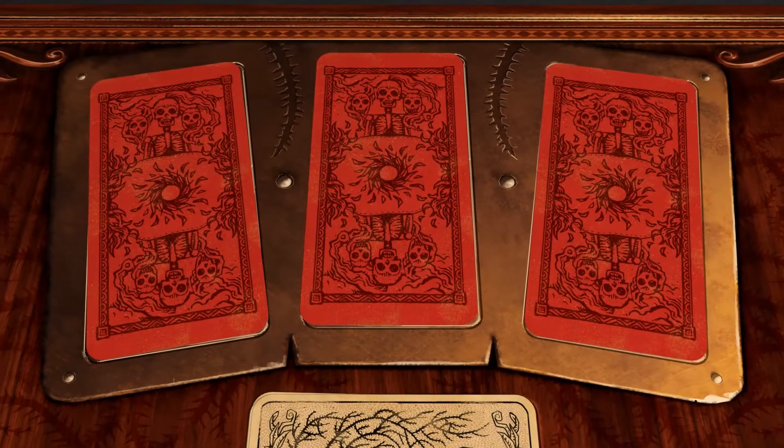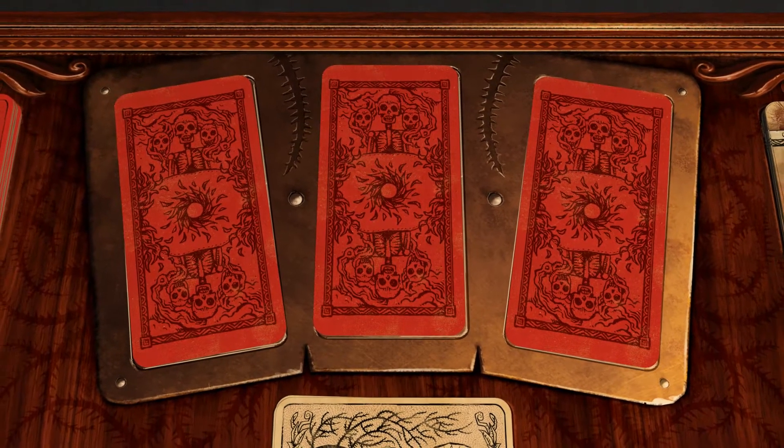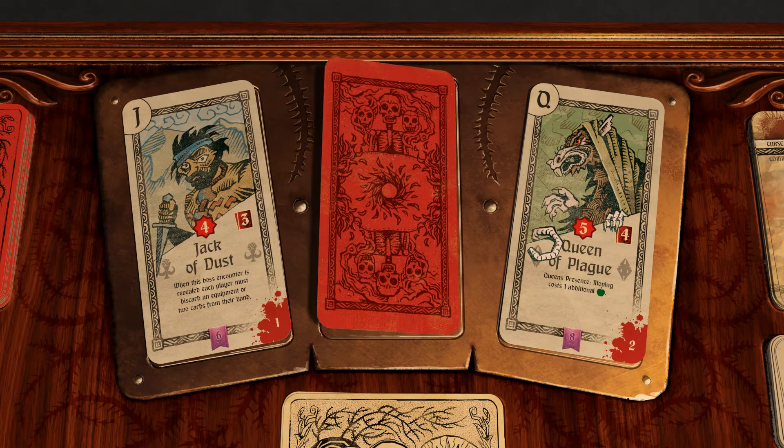Hand of Fate Ordeals is played over three levels, and in each you will attempt to find and defeat that level's royalty — the jack, the queen, and finally, the king.